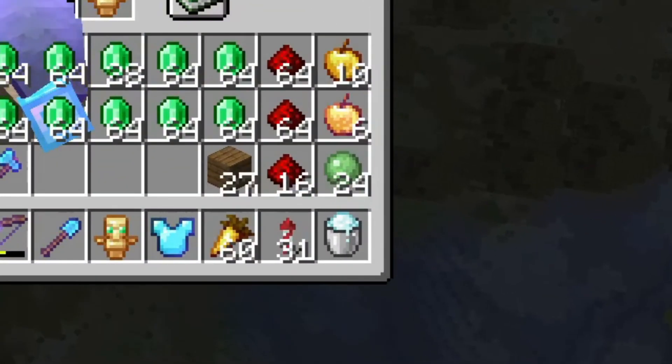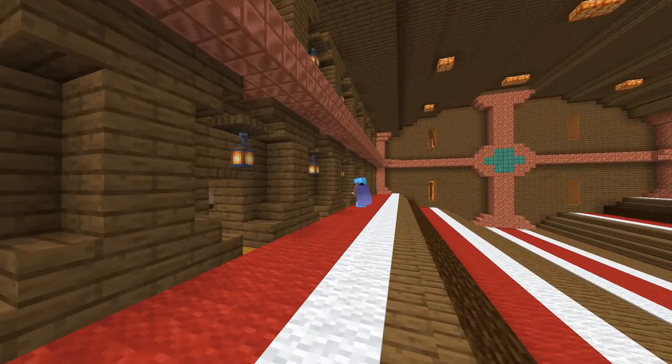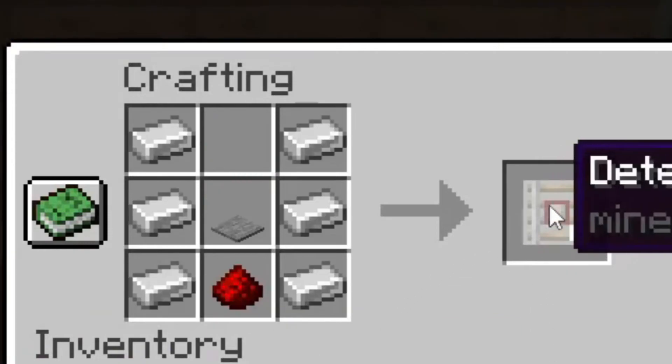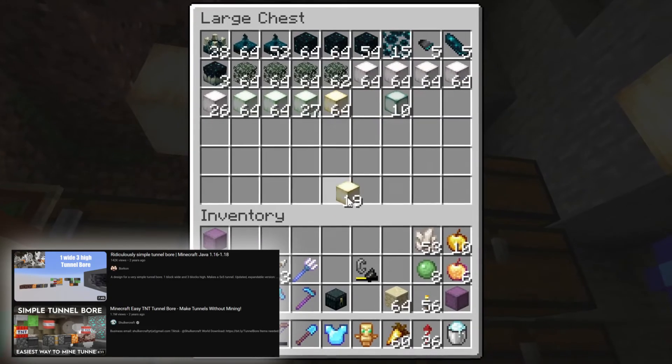We only got 24, and because it was morning already slimes weren't spawning, so I went home to trade for more redstone — almost seven stacks, that should be enough. So all that's left is to craft sticky pistons, detector rails, note blocks, TNT, and grab some sandstone. In the video they say to use shroomlight but I think froglight works as well, hopefully.